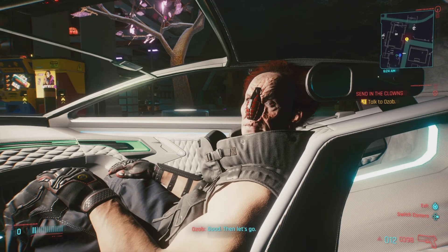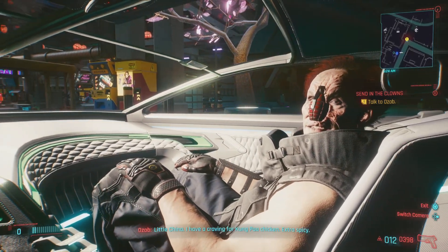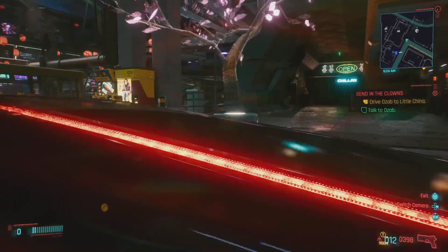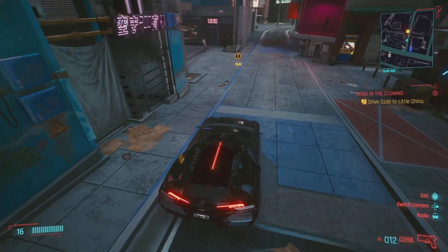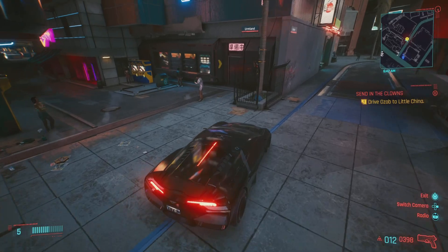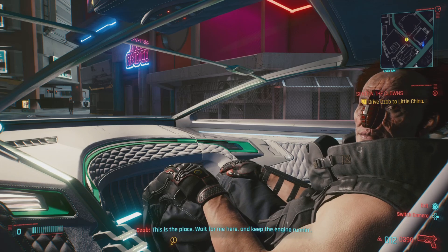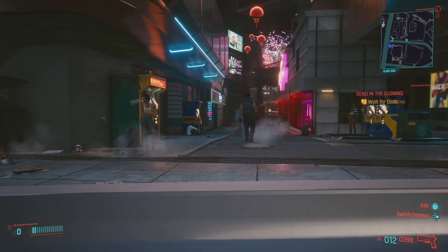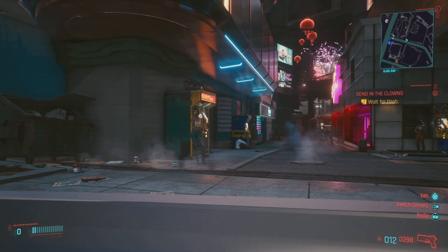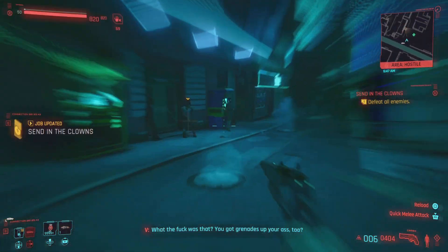The best grenade in all of Cyberpunk 2077 just so happens to be the grenade on this dude's face — Oldsbow. Oldsbow is a clown. Once you start the mission 'Send in the Clowns,' it's pretty straightforward: drive this dude around Night City, right over by our good old friend Vix the ripper doc, and have him go in and do what he does. After he causes a little ruckus, you're going to have to help out Oldsbow with a little bit of firepower — take out all the enemies that come after you.